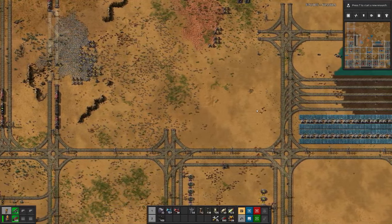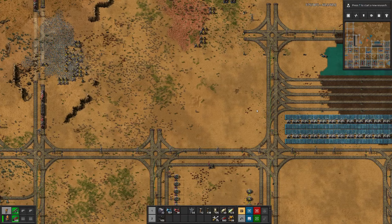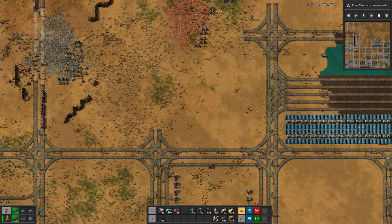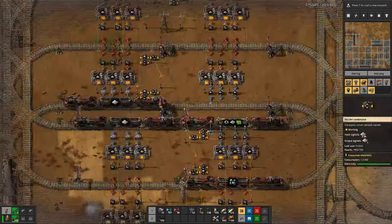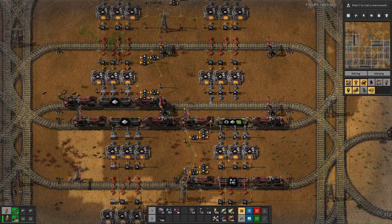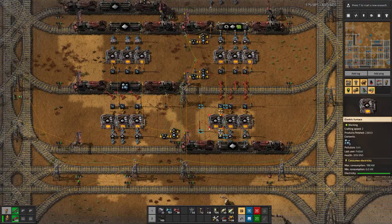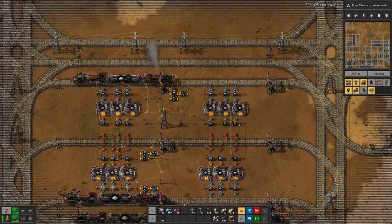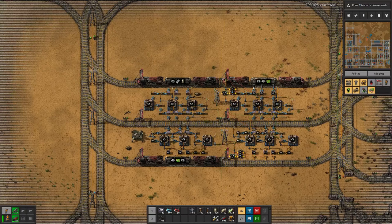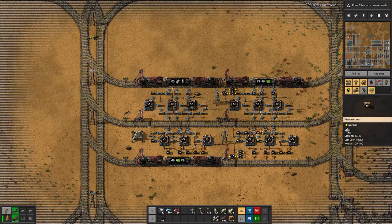So we managed to produce military science and chemical science, did some improvements, but as we have seen there is still lots more to do. I think the only thing that actually works well with this double setup is loading of the goodies from the smelting arrays — and even there I might be wrong. I think next time we will do a new setup for the gears and see how that turns out. Until then, goodbye!